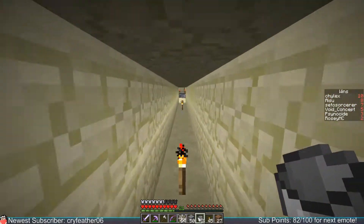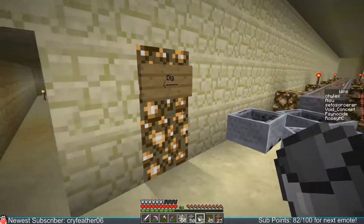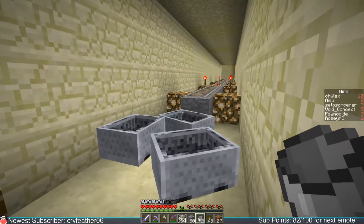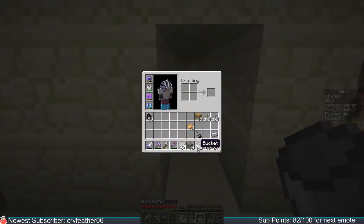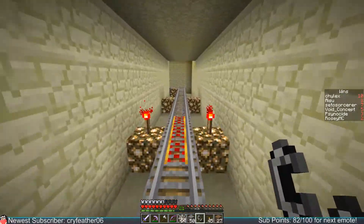Oh yeah, probably this area — because there was like the little cave of nonsense. What the hell is this place? The royal cards. Dig. I don't remember what this was. Oh, it led to the nether portal, which — now that I have a flint and steel I can actually go open it here. Let me do that real fast because I'm actually curious what's over there.